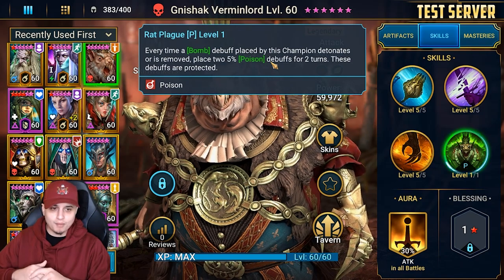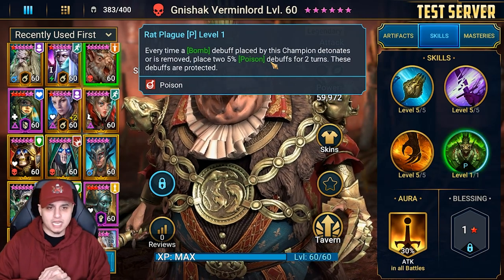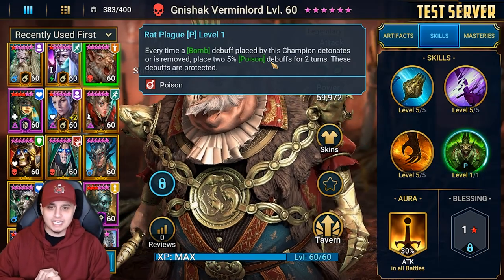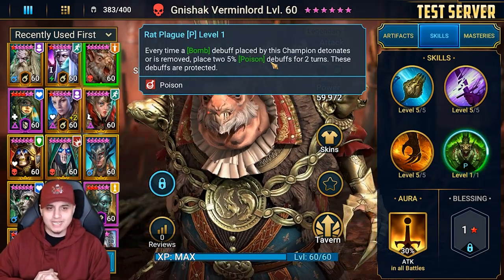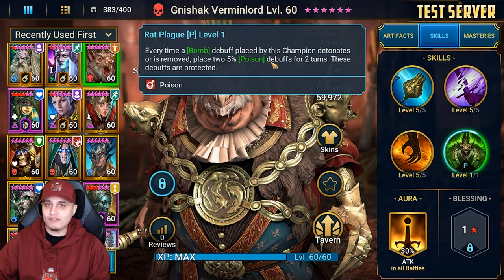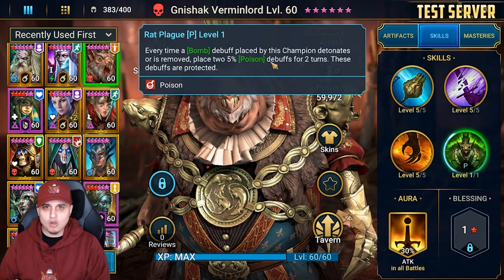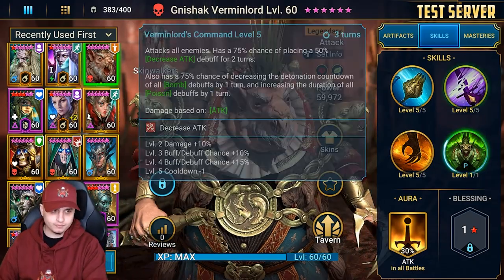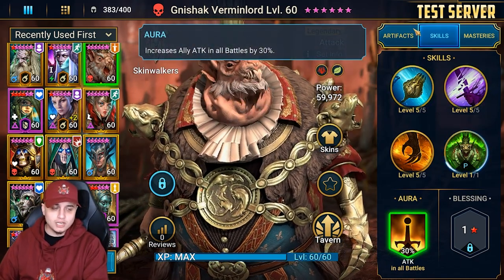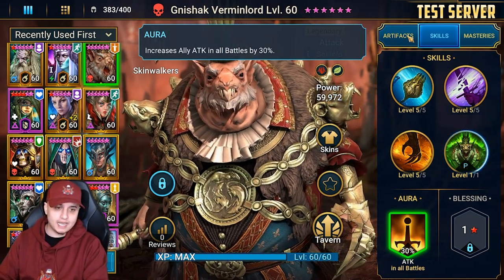The bombs are actually scaling pretty well even on waves when he's built the right way — he's dealing bomb damage and poisons and it's just bonkers. Now I'm not saying the bomb debuff is the best in the game; I still think it needs a little buff for wave clearing. I've seen a good idea from Hell Hades where he said maybe a 20% chance to proc a stun debuff when the bombs proc, very similar to how Bommel works, and I think that would be a great addition. The way the bombs are scaling is full attack percent, and he does have an attack percent aura.